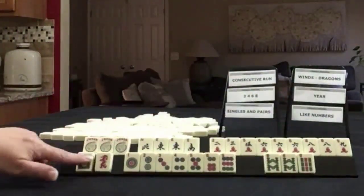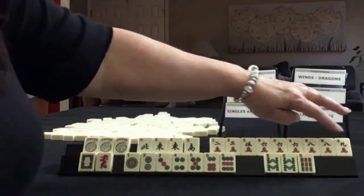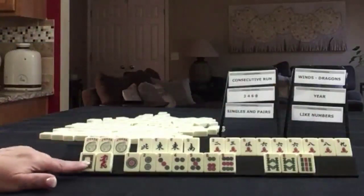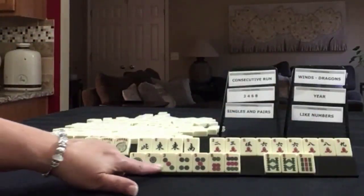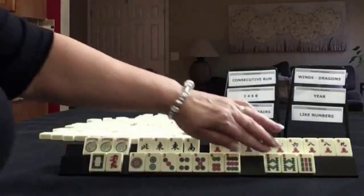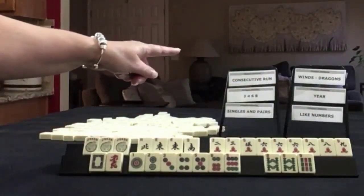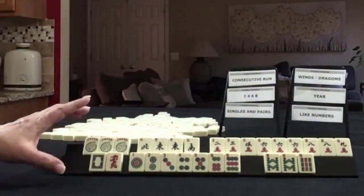We have three jokers, almost a noose with a pair of eaves — two, three, five, six, eight, nine — and a pong of six with a pair of eights. We have a white and a red dragon. We have nine singles in dots: one, two, three, four, five, six, nine. For bams, we have eight, nine with a pair of eights.